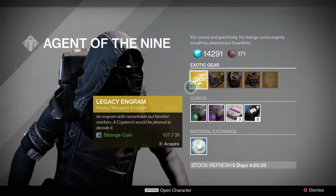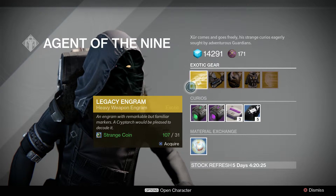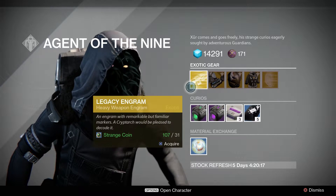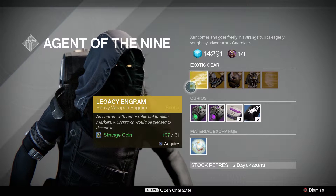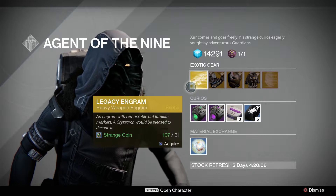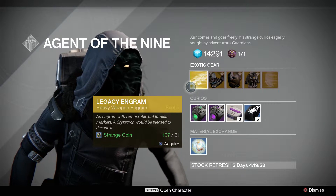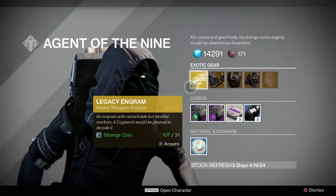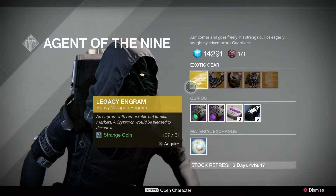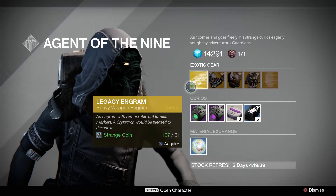To start off, he has an exotic heavy legacy engram. Before you guys go off and buy a few of these, you have to know that this does not give you any year two exotics — it only gives you year one exotics that you're missing. They've made a smart system where it only decrypts things you are missing. So if you're missing a Thunderlord from year one, you can grab this. The cool thing is that with exotic blueprints, if you decrypt a Thunderlord out of this, you can go buy yourself a year two Thunderlord. You should be able to get enough legendary marks in a week's time — I have 171 and got that in a week. So remember: this will not give you year two, only year ones that you're missing.